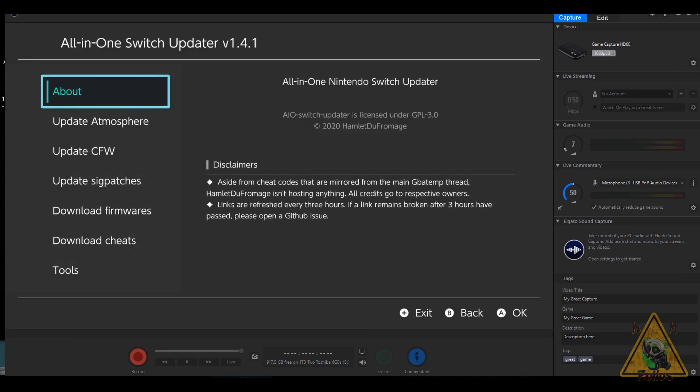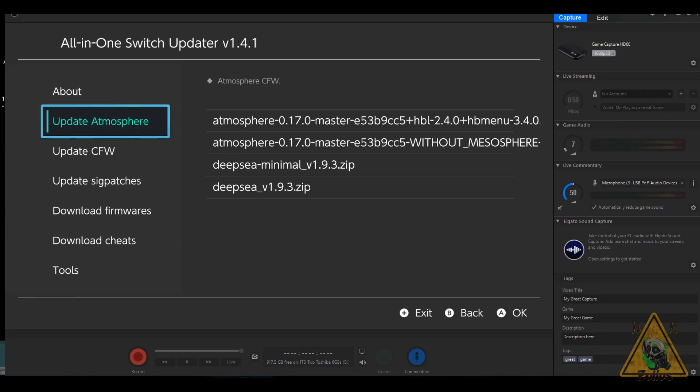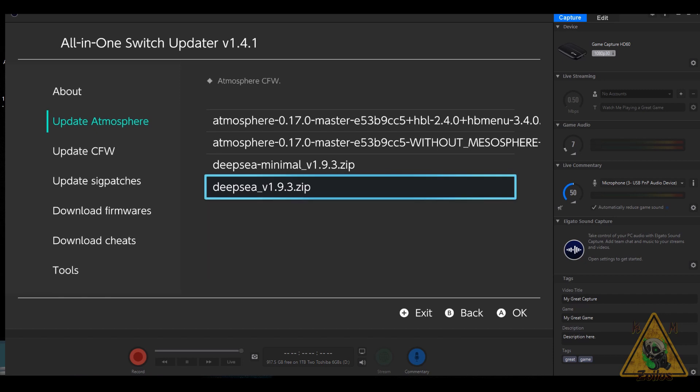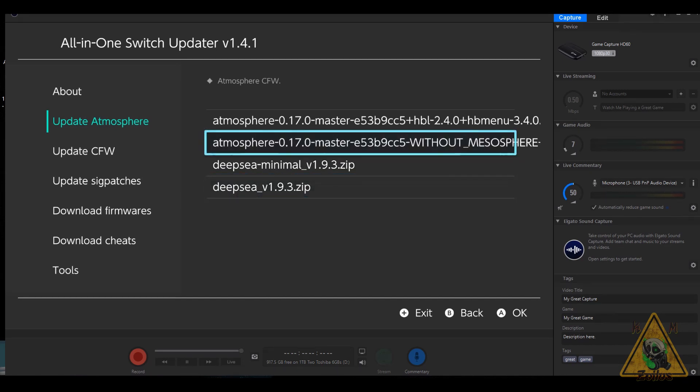In the AIO Switch Updater under the update Atmosphere section, Deep Sea users have additional options here as well. Deep Sea Minimal will update Hecate, Atmosphere, and maybe one or two other things. The regular Deep Sea is the full version that updates Hecate, Atmosphere, and all homebrews. Everything I mentioned about the Deep Sea updater — including the exFAT corruption warning — applies here too, so keep that in mind if you choose minimal or full.